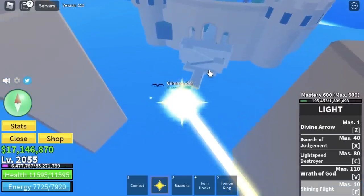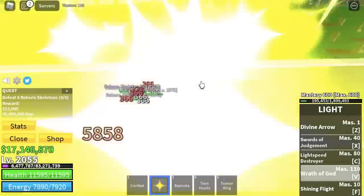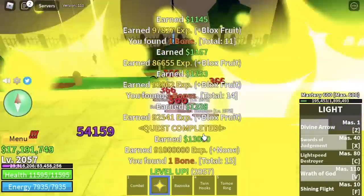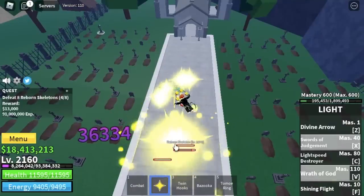At level 2055 we're heading towards the Haunted Castle. Remember the Reborn Skeletons — this is the only mob that you will defeat here. Lure them, defeat them, get some bones. If you want, you can get 2x experience from using bones. We are leaving this area at level 2161.